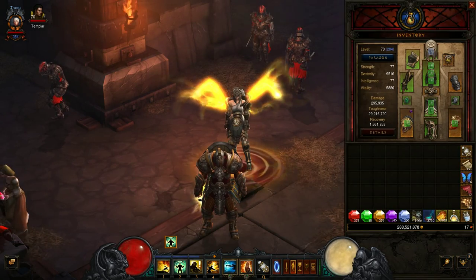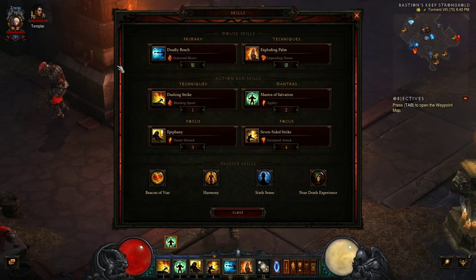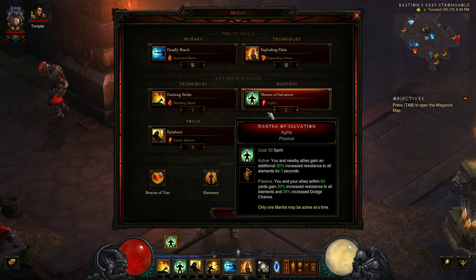Now let's go over the abilities. The mainstay for any monk build right now is Dashing Strike. I'm using the Blinding Speed rune, which gives us a 40% chance to dodge for a few seconds. The higher the greater rift, the more important survivability becomes for this build.